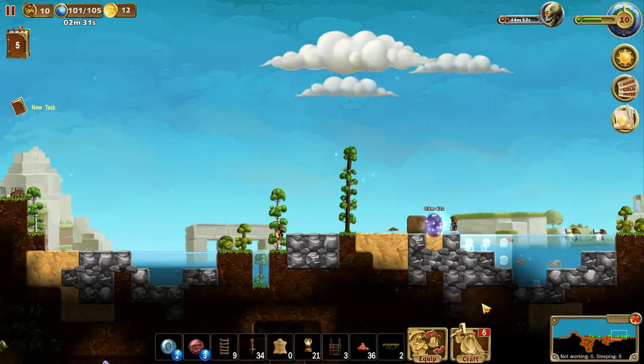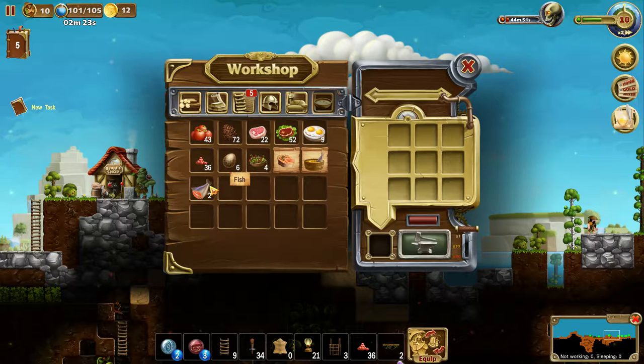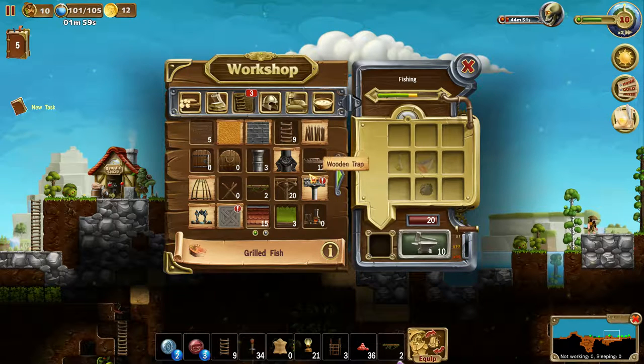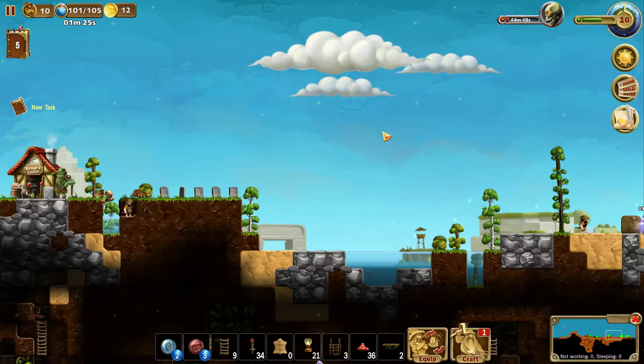We've got comfortable beds — I guess it's a faster healing rate, something like that. We've got some fishies. Stone wall — oh yes, it adds some comfort as well with 9 durability. We should be making that. How do I make a stone wall? Water, stone, sand. I need water for basically everything that I'm trying to do these days.